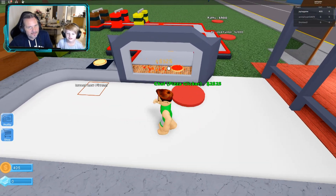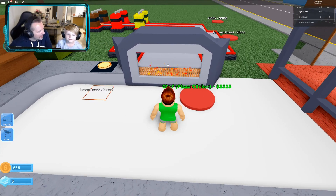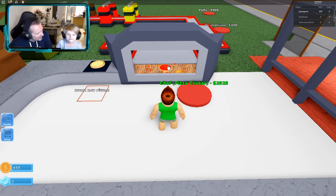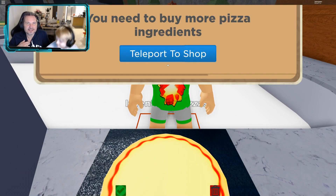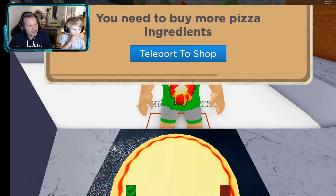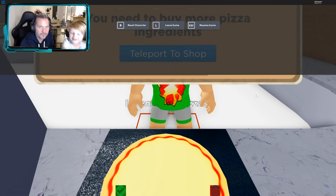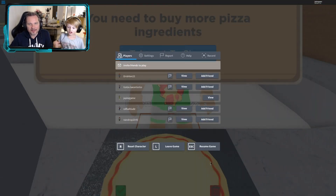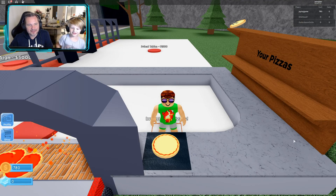Once we get a chef, we don't have to stand there clicking our pizzas — the chef will do it for us. We got a dumpster. We need to buy more pizzas. Do not teleport to shop — you have to click the rubbish thing. Good job!